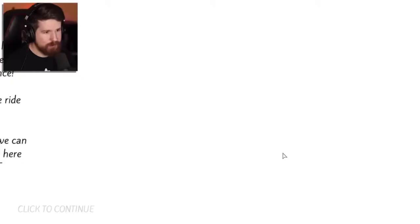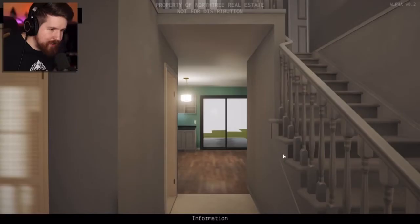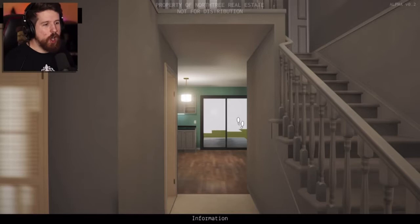This is the story of a house, but not just any house. This is the story of HQ Residential House — a free asset on the Unity Store.